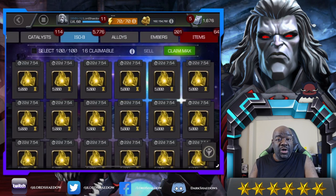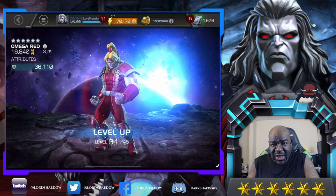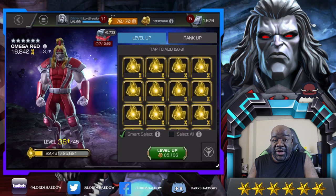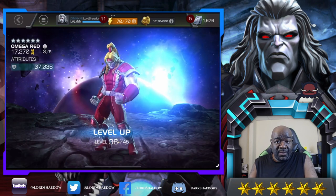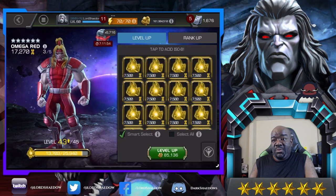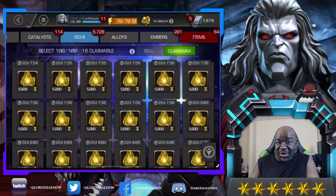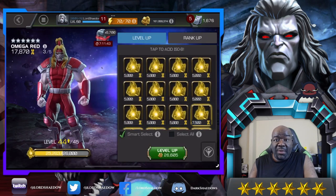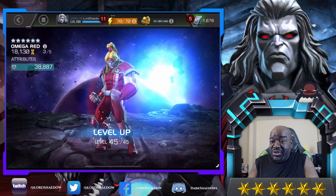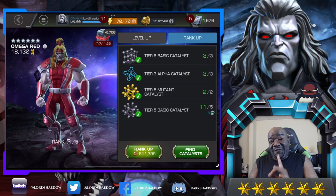I used to use Omega Red all the time, especially in War, but because my five-star was max sig I wasn't going to use the six-star who was unawakened at the time. But because I run the Recoil masteries he was still quite good even unawakened. If you see Biohazard or anything that causes bleeding, you want to bring Omega Red. I'm kind of late bringing my Omega Red to Rank 3 — people were doing it when prestige was still a big deal. He has very low prestige but people still took him up because he's just so good.